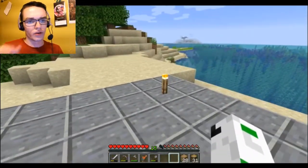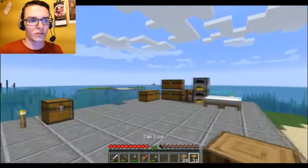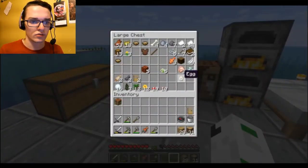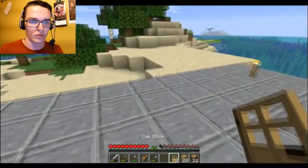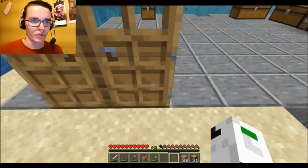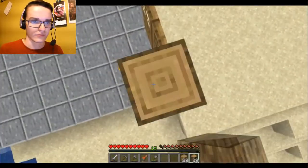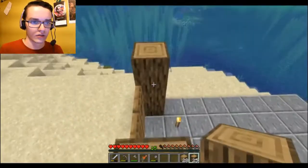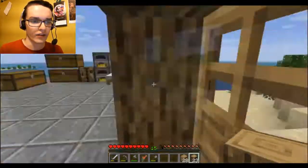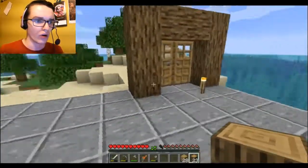I'm not sure what we want the house to look like exactly. I definitely want it to be tall — well, not tall, because then it's just a really tall block. But first things first, put a door. Beautiful. Now no creatures can ever get us, because we have a door. Don't worry about the missing walls.